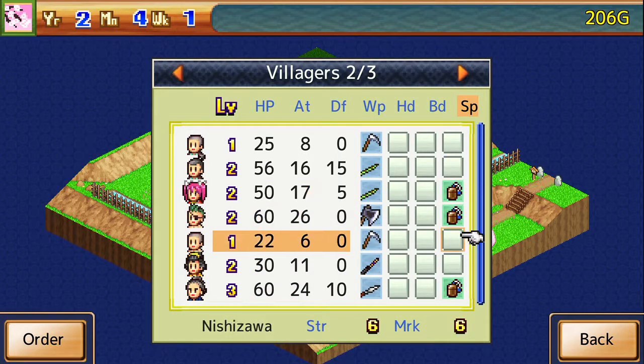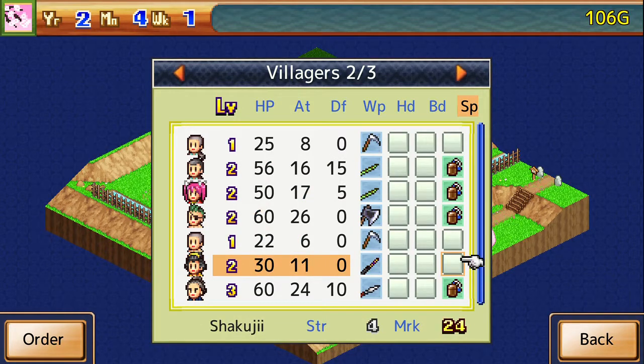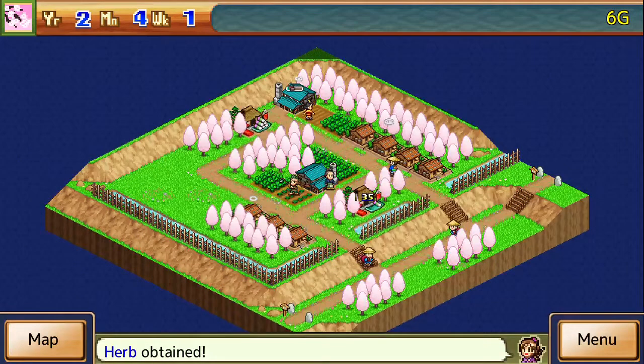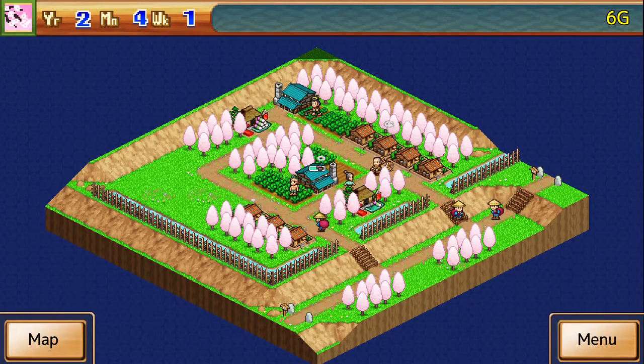I believe you can bring five fighters with you, so we're gonna go ahead and try our darndest here and figure that out. A marksman of 24 — that's pretty good. Now we're basically out of money.